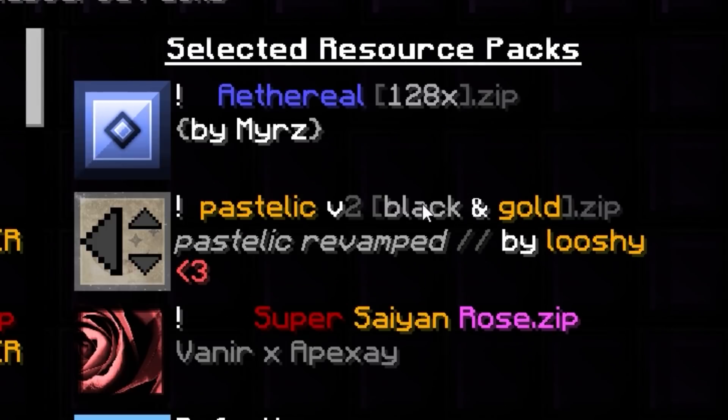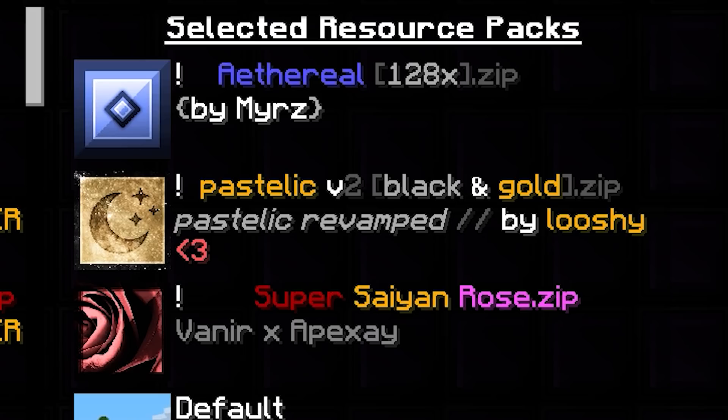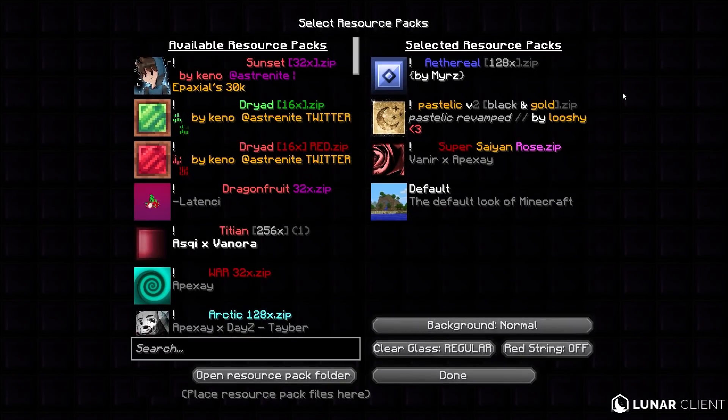As you can see on the screen right now, on the right side, I have three texture packs I'm going to be trying out today: Ethereal 128 by Myers, Pastelic Black and Gold by Luchy which is like a Stellix texture pack, and Super Saiyan Rose created by Veneer and Apexian. All of these packs are high res, and we're going to start off with Pastelic V2 in Black and Gold.